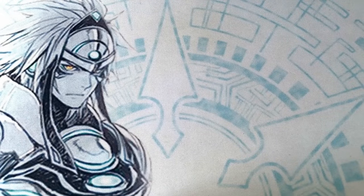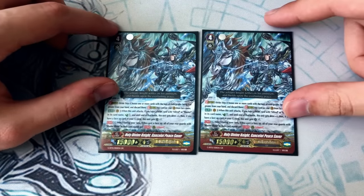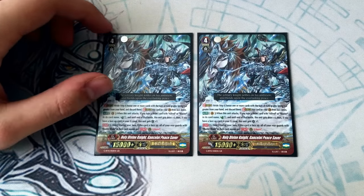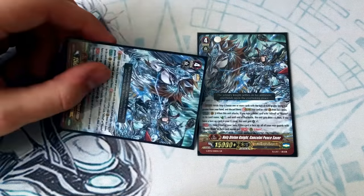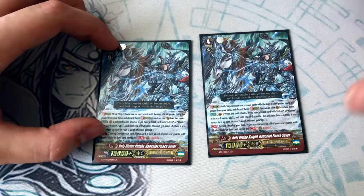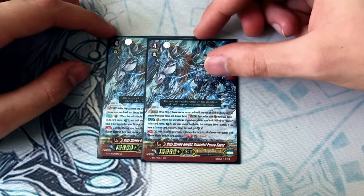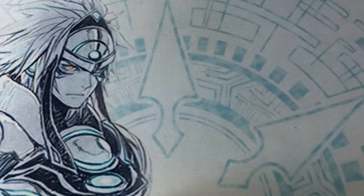Now into the most important card in this whole deck — not because of its skill but because of the name: Ganselot Daddy. We're running two copies of Holy Divine Knight Ganselot Peace Saver. Ganselot Peace Saver's skill is when he attacks, you get a counter charge. This gets an extra drive check, and if you have a face-up card in G-Zone, it gets a crit. And then all your Blaster rear guards continuously have resist during your turn. That's just fantastic overall.